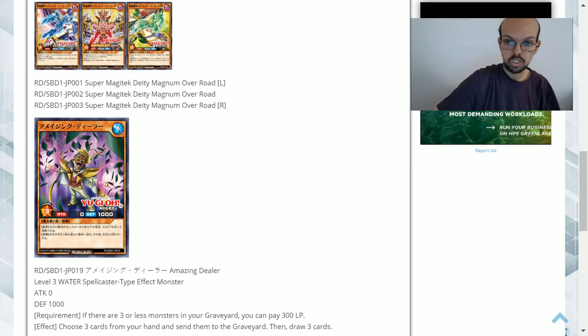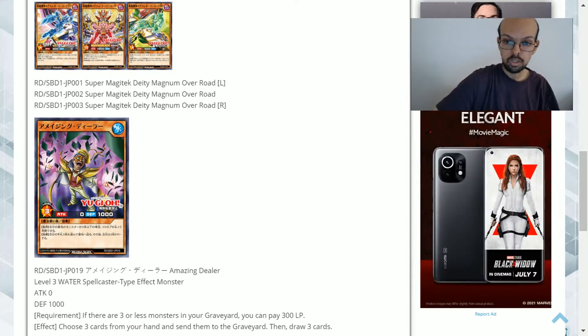The 300 life point cost is so minimal it's not going to make a difference. I'd argue the effect is so good that 300 points is not bad at all — I wouldn't have been surprised if it had been a thousand or two thousand life points as the cost. It does require you to choose three cards from your hand and send them to the graveyard, but they don't have to be spells, traps, or monsters — they can be any mixture, and there are no other requirements. Then you instantly draw three cards.